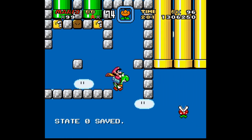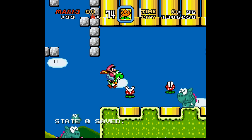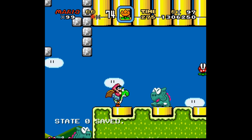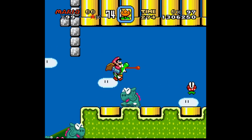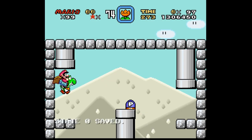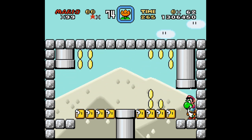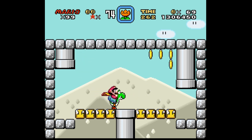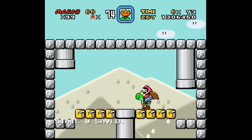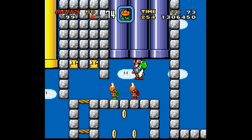You come out of that pipe — interesting. Now, which pipe do you go into? I'm pretty sure it's one of these yellow ones on the floor. Yeah, like that one. Do I actually need to bring this P-switch somewhere, or is this just for coins? I'm just gonna assume that I don't need it for now.